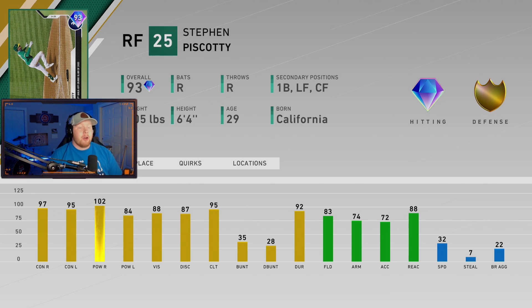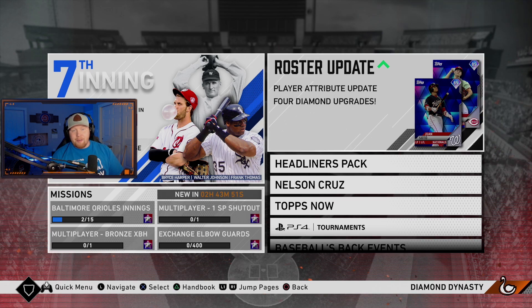Lastly, we got the 93 overall Steven Piscotty — can play first base and every outfield position, primary right field. A very good card in my opinion, balanced all the way around: 97/102 versus righties, 95/84 versus lefties — so a little bit of reverse splits. Gold fielding, 74 arm — not terrible but not great. Overall it's an easy free card to get.